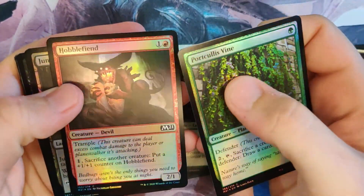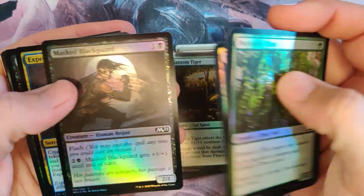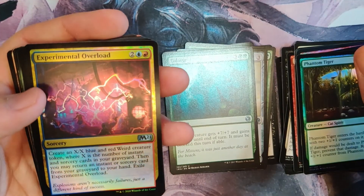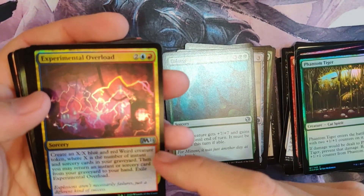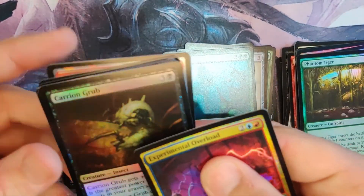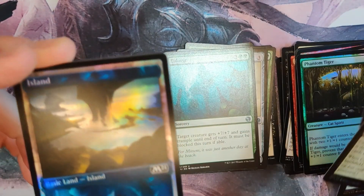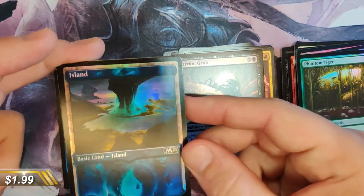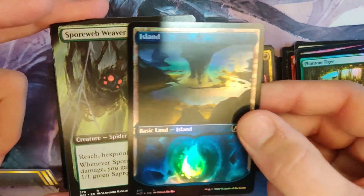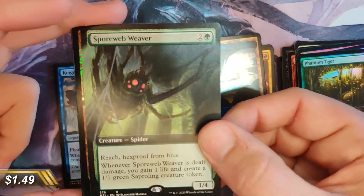From Core 2021: Porticolis, Hobble Fiend, Jungle Hollow, and Mask of the Black Guard — those are the commons. A weird creature token — is this the one that gives you the weird creature? Yeah! There's a full art back there that looks really good too. Carrion Grub, an Island — they're all beautiful, but not as good as the forest. And you got yourself a Spore Web Weaver.